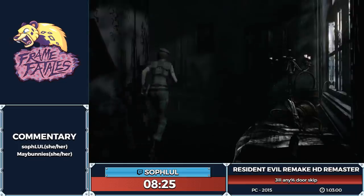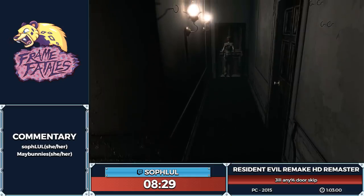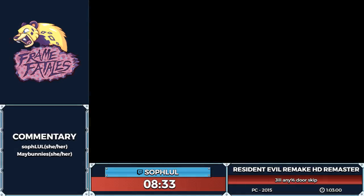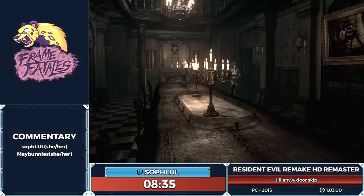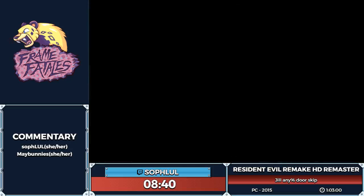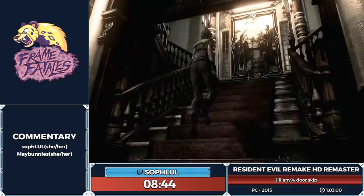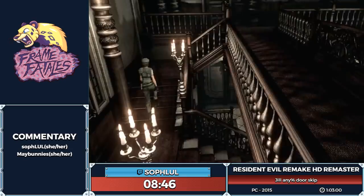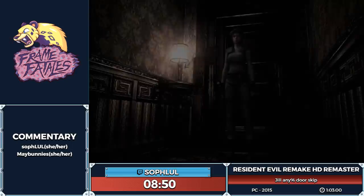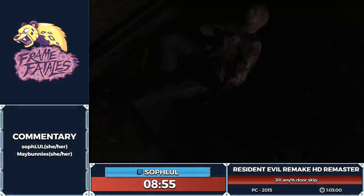There are a couple of differences between Chris and Jill: Jill has more inventory slots, but Chris actually runs a bit faster and can take more hits. In a way it's a nicer run because it goes faster — Chris is just jogging through life at a more reasonable pace.